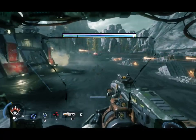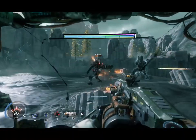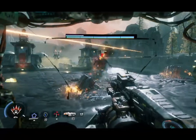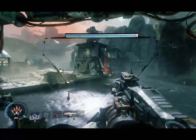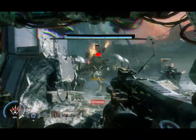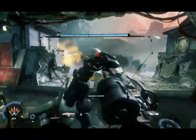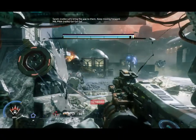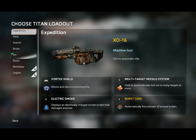You also have other abilities. Every time you put your targeting reticule on an enemy mech, you can tell what loadout they have. In the Expedition Kit, you have a shield that can hold on to shots and then deflect it back to the enemy mech. You also have rockets and an electric smoke. That's the first kit.